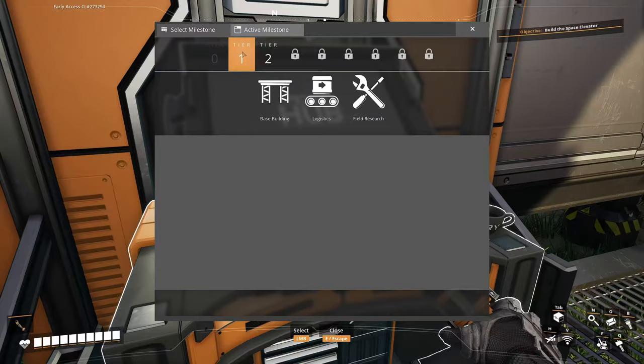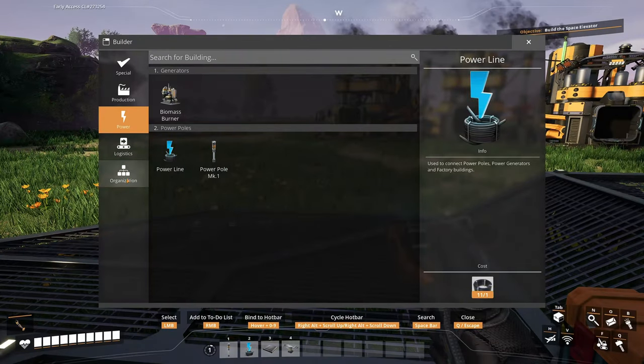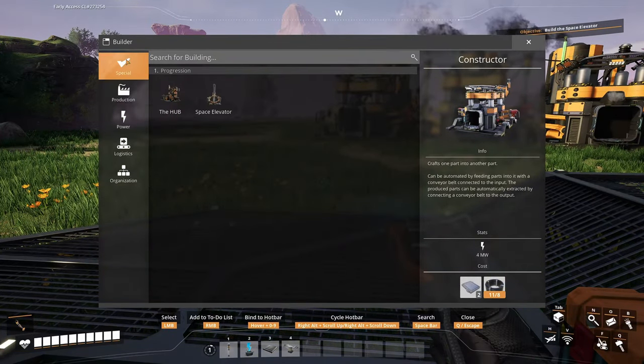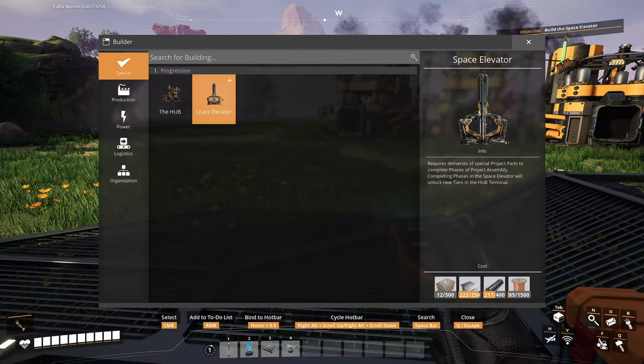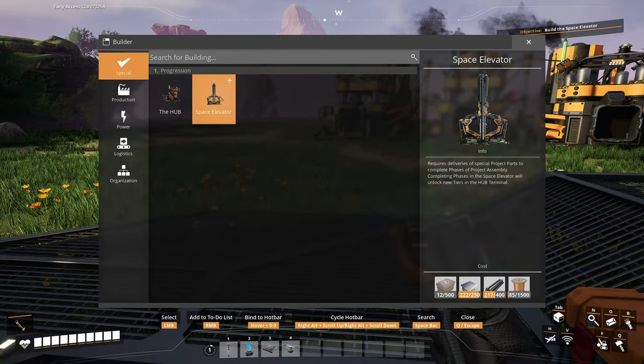What's next? We need a space elevator, and we need two things: organization and production. There it is — we need loads of cement, 1500 wire. Oh my god. Well, that's our goal I guess.